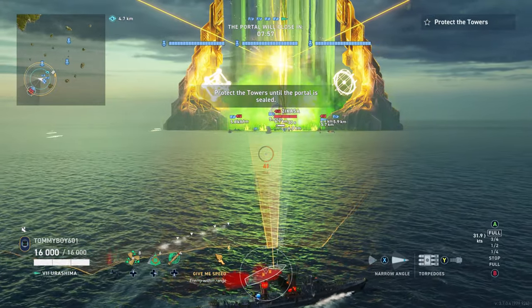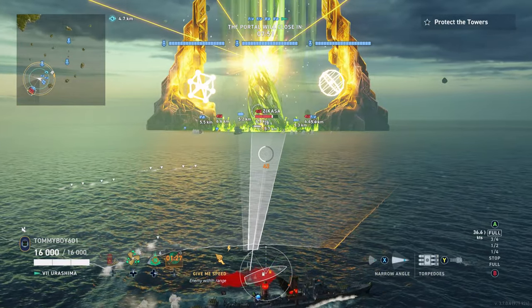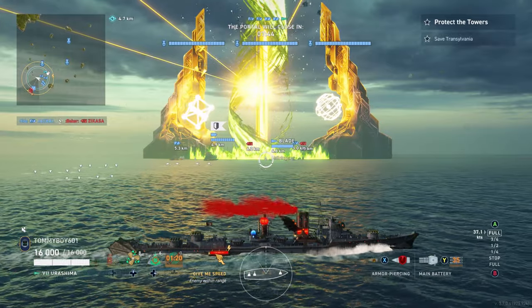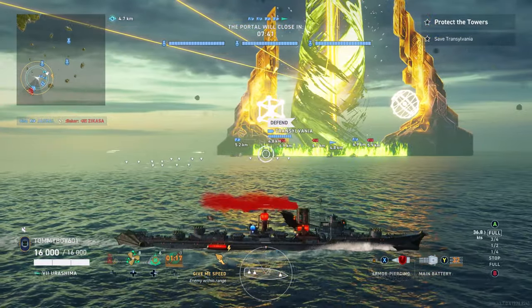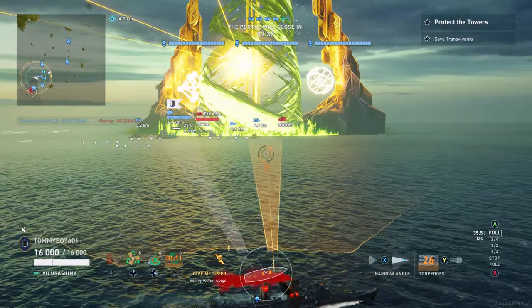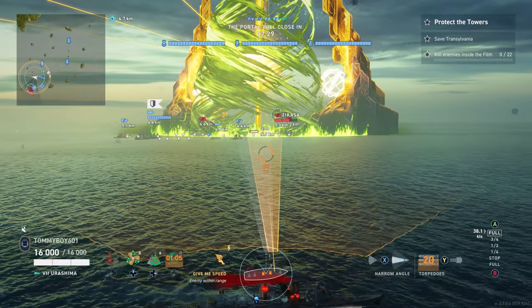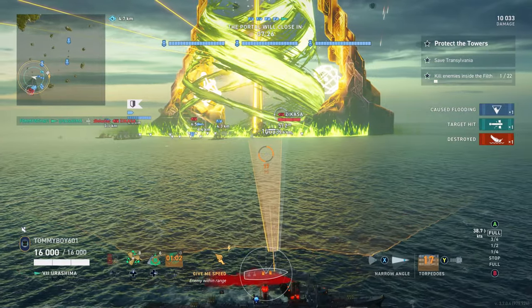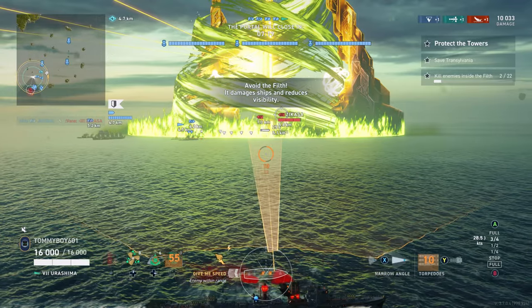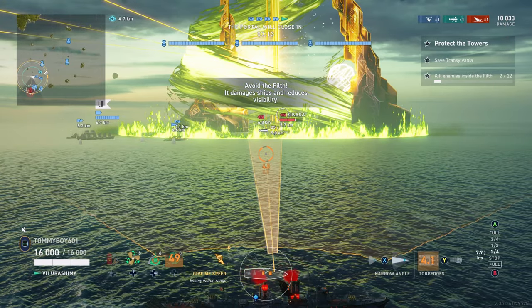How do you get the 5 stars? There are 5 objectives you have to do on top of the overall main objective. The main objective is the Portal — you need to hold as many towers as possible. They tick down the time for the portal to close, and the more towers that survive, the significantly shorter the time you need to hold out. The first objective is to have two of the towers survive, which is mainly accomplished through positioning and being able to kill the adds.